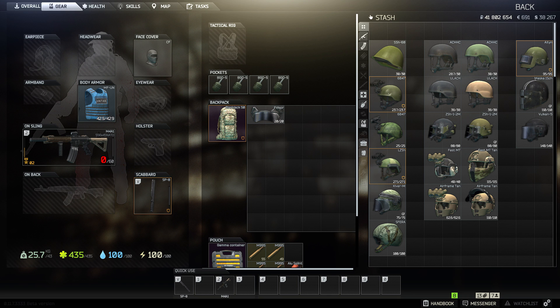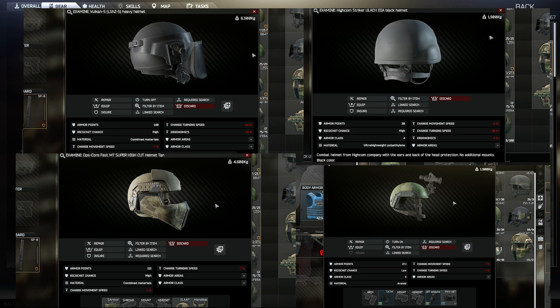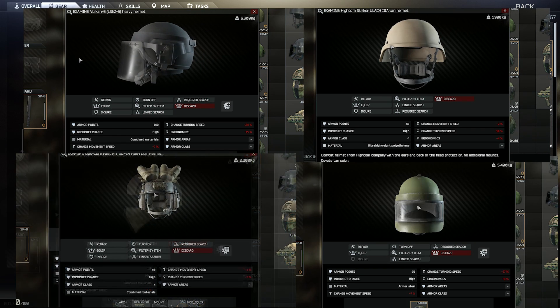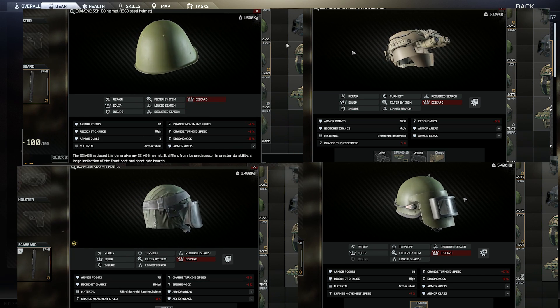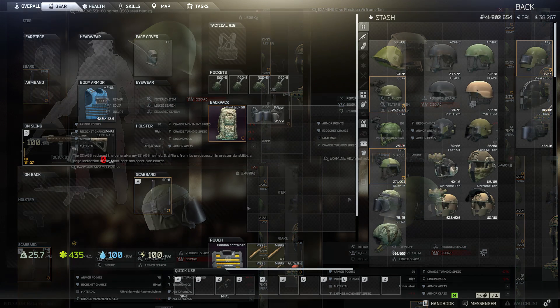There are a lot of choices when it comes to helmets and armor in Tarkov, and it can be tough to figure out what you should pay for, what you should sell, and what is worth using if you happen to have it sitting around. The goal of this video is to provide a quick summary of the main lineup of helmets in the game, and hopefully give you a sense of what is worth using without spending 30 minutes talking about the penetration calculations.